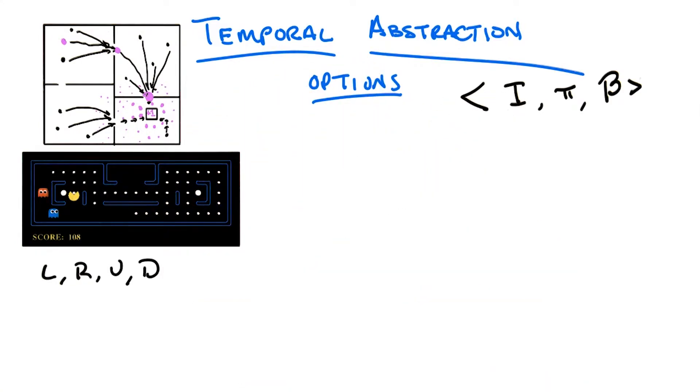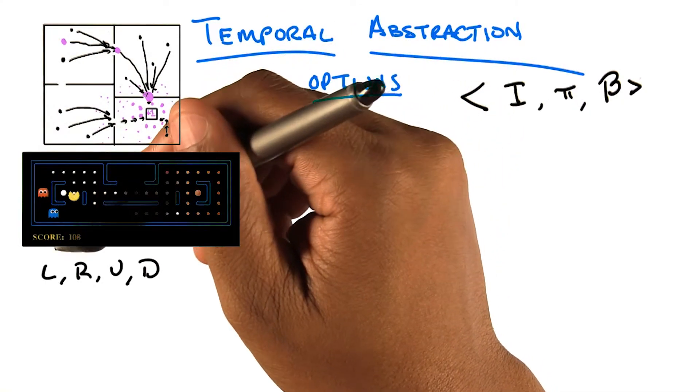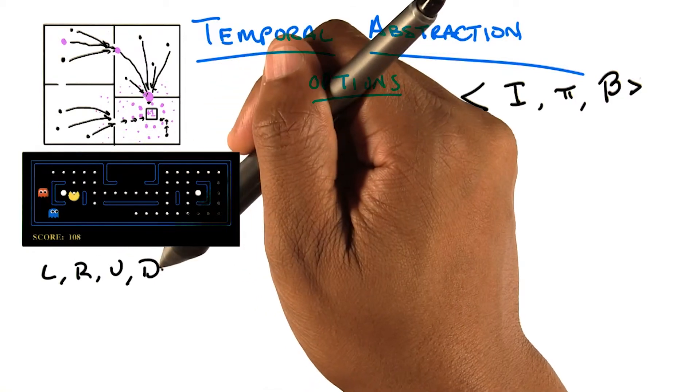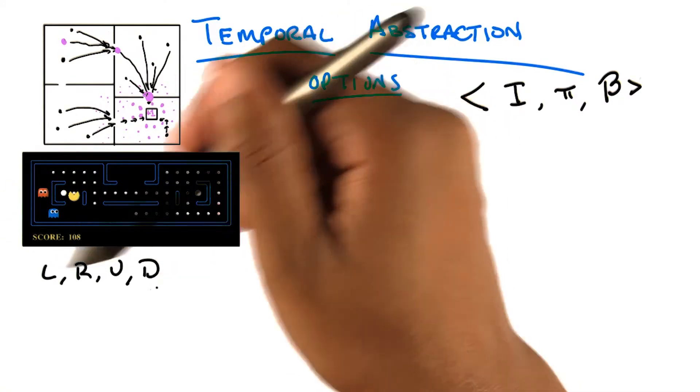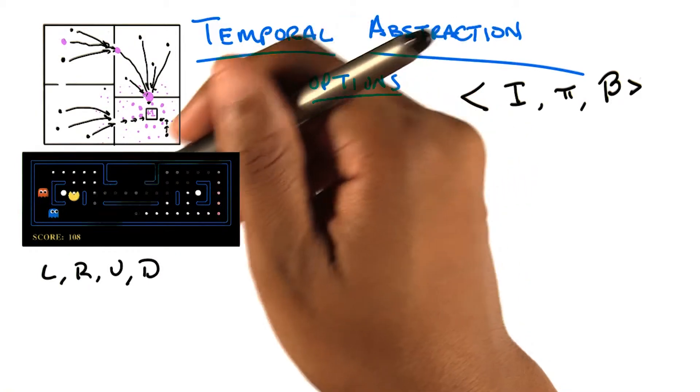So here's the exercise I want to go through. Obviously, there are four atomic actions: left, right, up, and down — north, south, east, and west — just like in any other grid world. And that's pretty much what we're given.